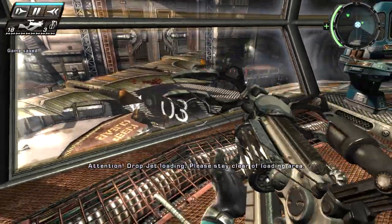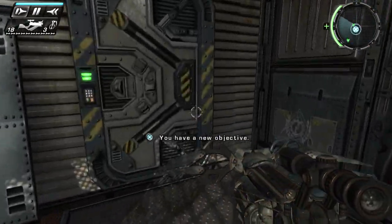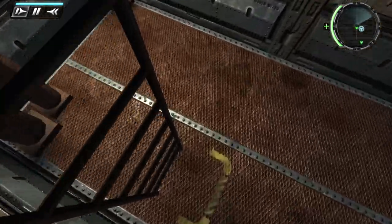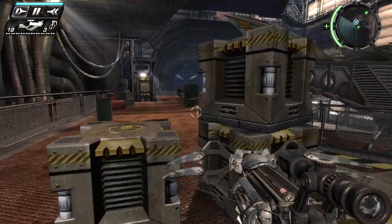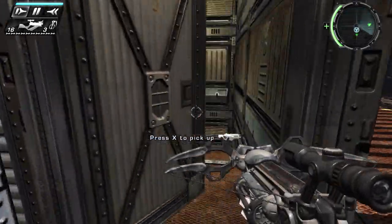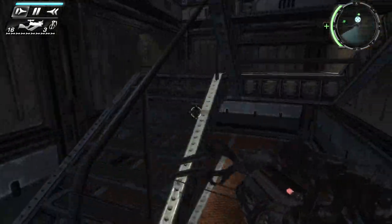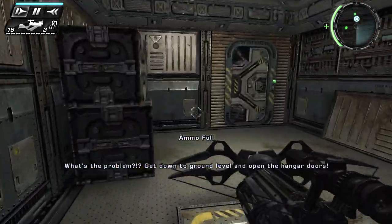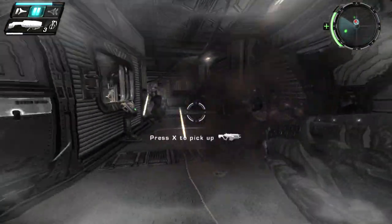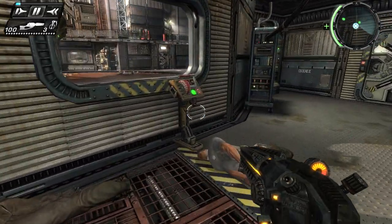Attention, dropjet loading. Please stay clear of loading area. Great job — now open the hangar doors. The control room is on the first level. Let's get out of here. Someone's humming away, happy with their job. Cook is really bugging me. I think I've vented those feelings of annoyance.